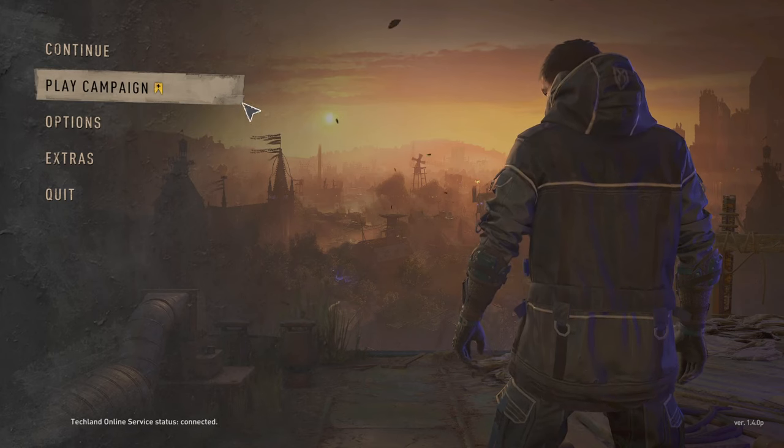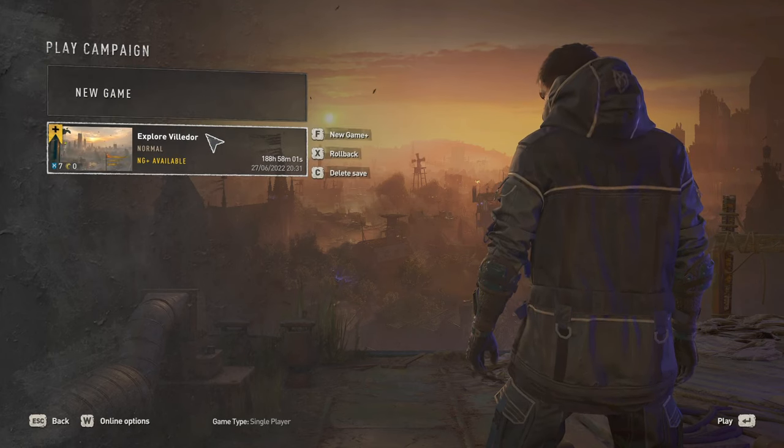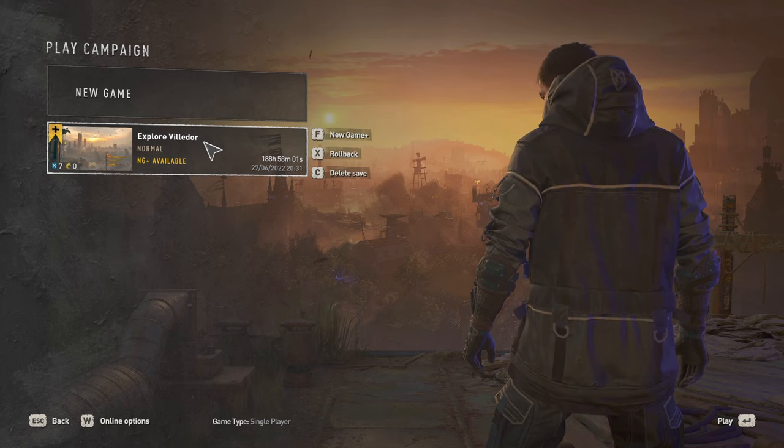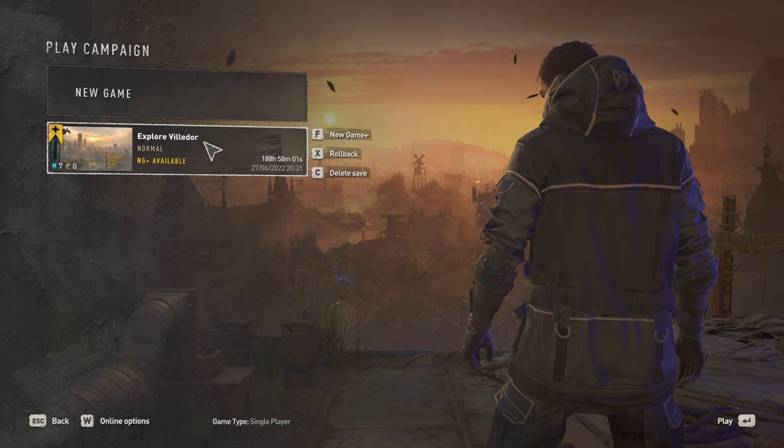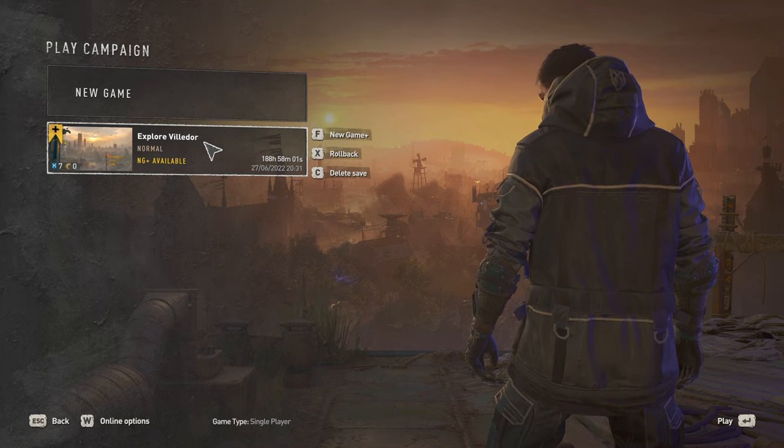If you've completed the Dying Light 2 story and are interested in going back to complete more things, I would recommend just starting a New Game Plus. By starting New Game Plus, you can access the 20 additional inhibitors, and it means that if you decide to complete all the Nightrunner trials and explore, all of that progress won't get wiped if you start New Game Plus later on.